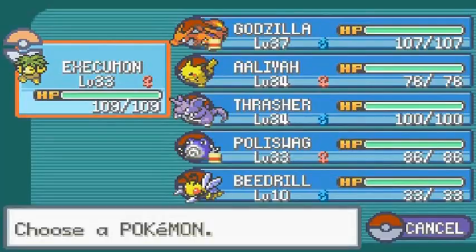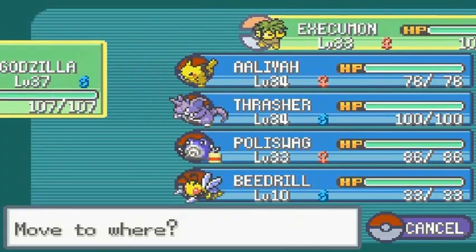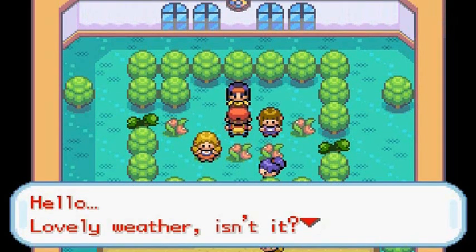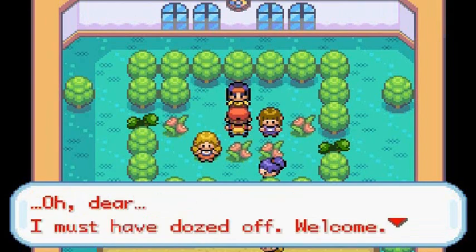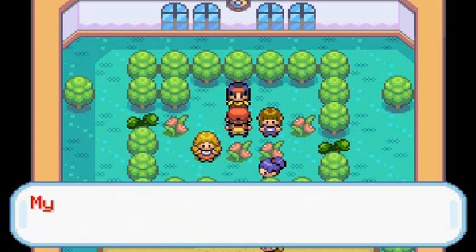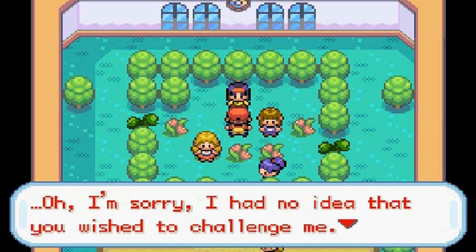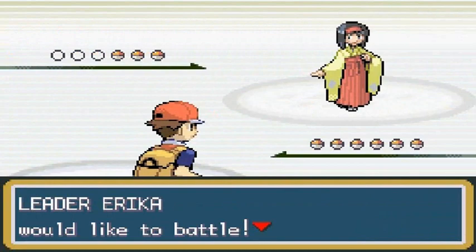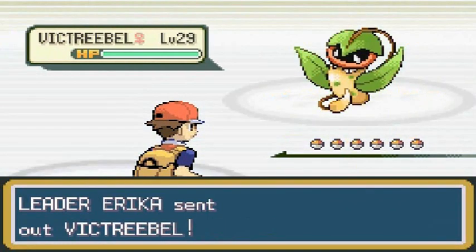It's finally time to take on Erika! She says: 'Hello, lovely weather isn't it? I must have dozed off. Welcome — I am the leader of the Celadon Gym. I am a student of the art of flower arranging. My Pokemon are solely of the grass type. I shall not lose.' Let's do this!